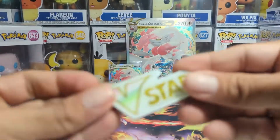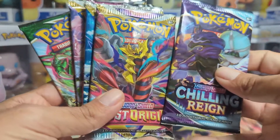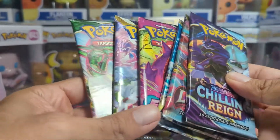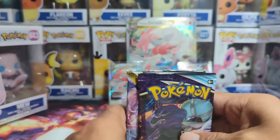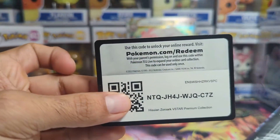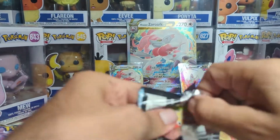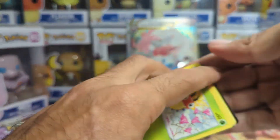Super sparkly — something we don't care about. For our packs today we have a Chilling Reign, a Lost Origin, an Astral Radiance, a Fusion Strike, another Lost Origin, and then an Evolving Skies. We're going to start with Chilling Reign and just go from there because we typically don't get too much from Chilling Reign. Hopefully get something amazing like a Moltres or Zapdos alt art — that'd be too cool — but let's see.